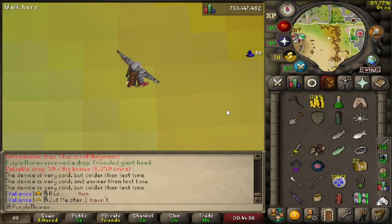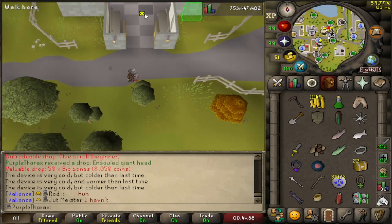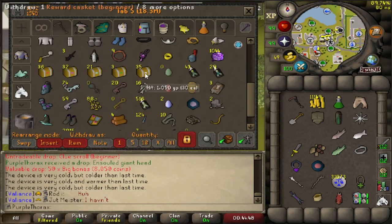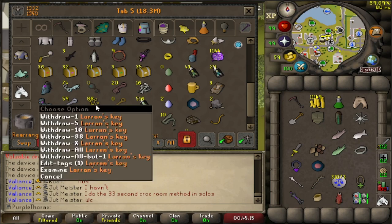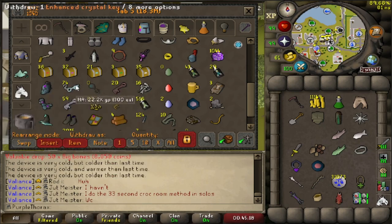We're at 35 beginner caskets now. I mentioned in episode one I was going to be opening things every 100 collected, but I changed my mind — I'm going to do it every 50. So every 50 of any casket or key we get, we'll open them for the progress series. You can look forward to seeing some Larran's keys and enhanced crystal keys very soon.